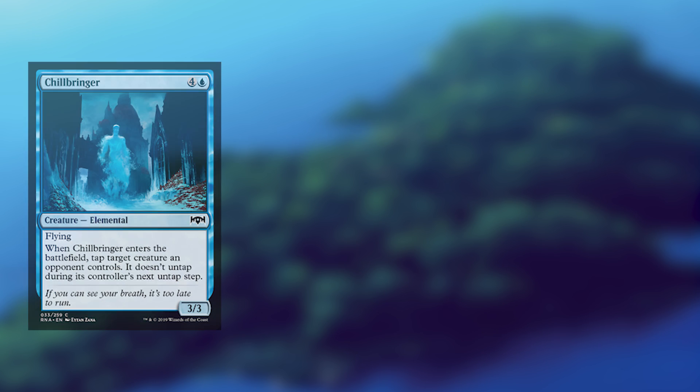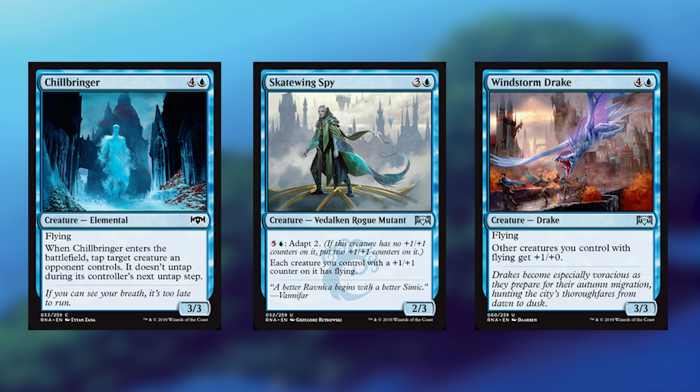In blue, we've got Chillbringer, Skatewing Spy, and Windstorm Drake. Chillbringer is absolutely ridiculous — a 3-3 flyer that gets to tap something and keep it tapped when it comes in. Skatewing Spy is really nice in Simic. It's not really the flying deck we've been talking about before, but it makes your green-blue deck into, all of a sudden, a flyers deck. And Windstorm Drake is really amazing. We saw in white the other version of this giving plus-zero, plus-one, which is much worse than this. If you're playing Orzhov, splashing blue for Windstorm Drake is totally legitimate.